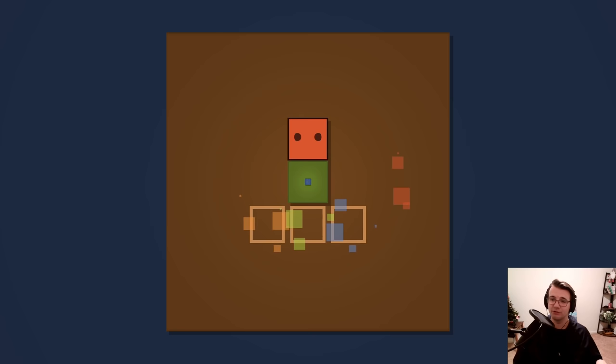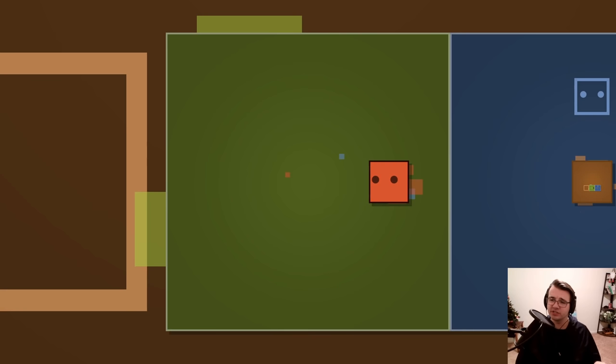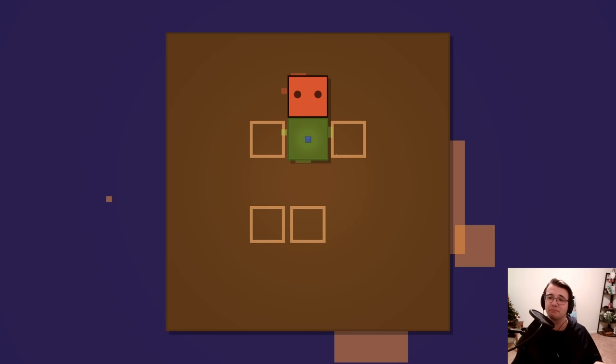Orange is inside blue right now. Now it's like I need to go out two layers at once here and push this out first, then go out again. And then in blue, I could push this out this way. So orange is complete, and I'm still inside blue. Wait, now I need four boxes. But is this just the similar puzzle with four boxes? It is.